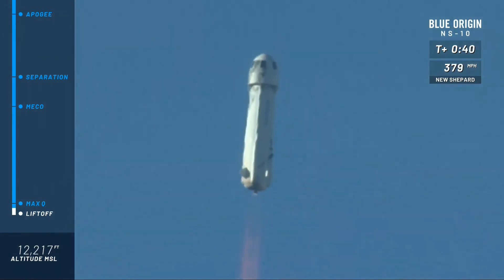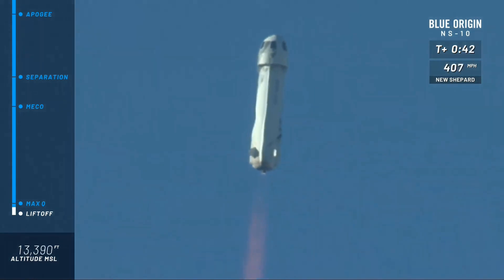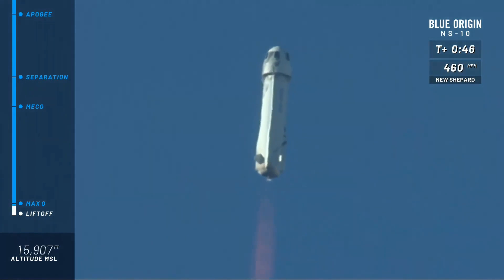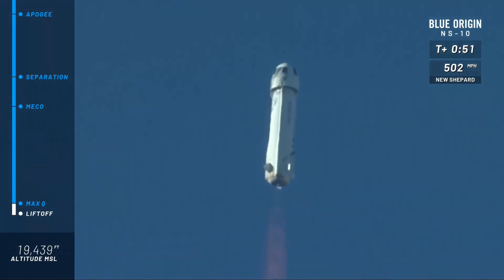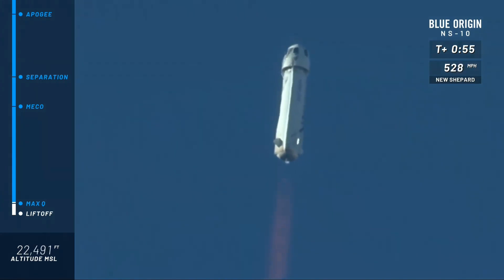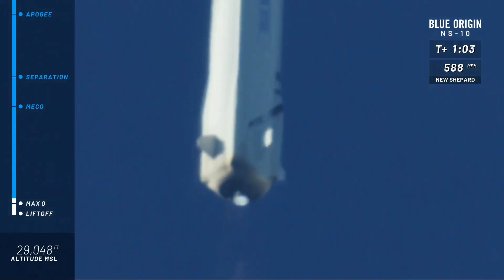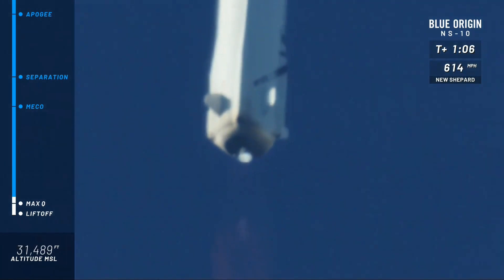You can follow along as she gains speed on her way to space in the top right corner of your screen. The altimeter is on the bottom left corner of your screen. Approaching max Q — maximum dynamic pressure on the rocket. Confirmed, she continues to punch her way to space. A beautiful burn on that BE-3 engine.